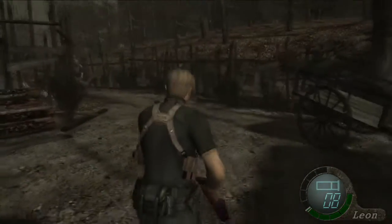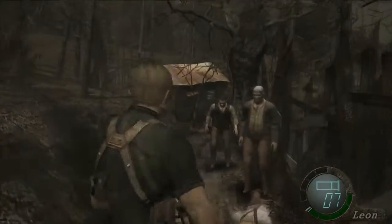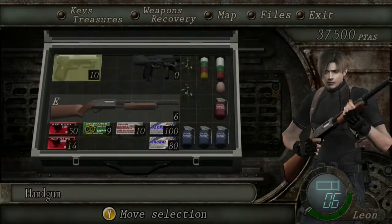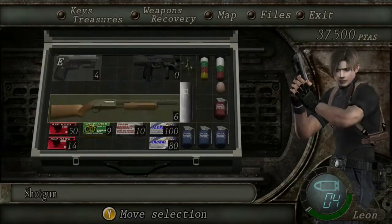Open the door and you get to take on a chainsaw enemy. Because I have a few bullets and a little bit of time, I'm going to try to take out this axe-thrower first, because he will endlessly throw axes at you.